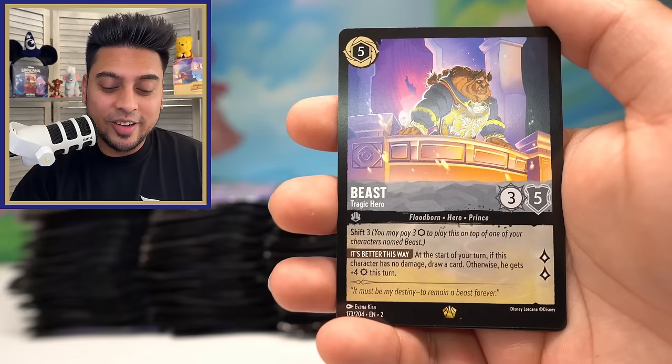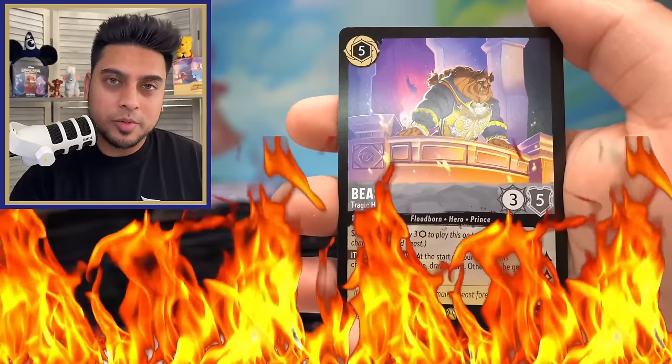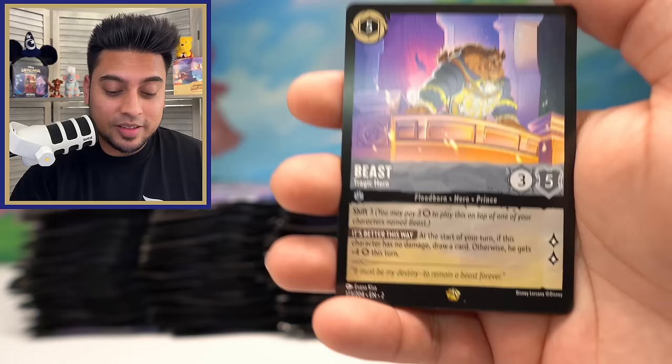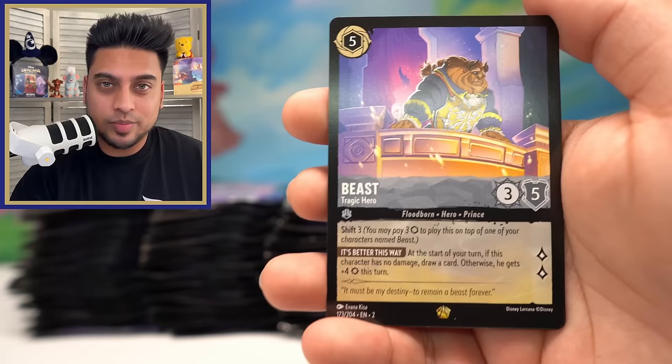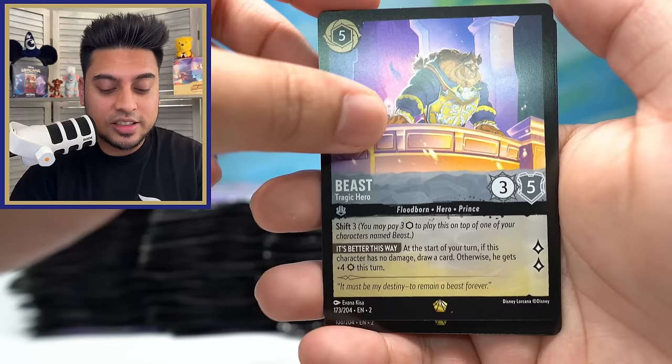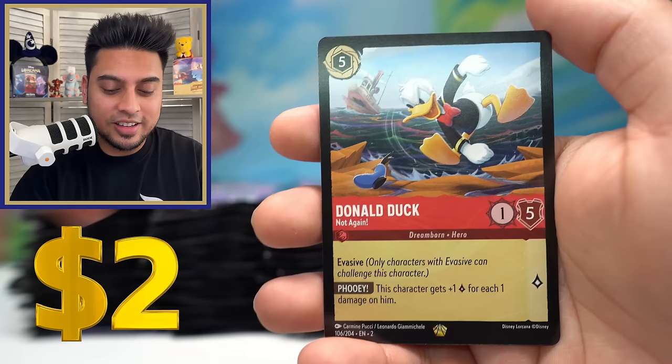How do we keep pulling this card — Beast Tragic Hero! How do we do this? This deserves some fire because the next card is also a legendary card. We are definitely on fire right now. This Beast Tragic Hero, we've pulled it so many times. I feel like I need to make a Beast Tragic Hero deck out of it — maybe a Ruby Sapphire deck.